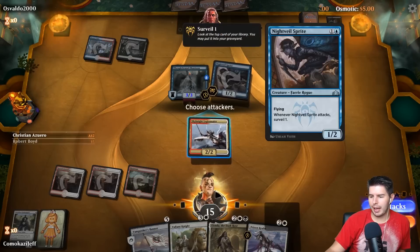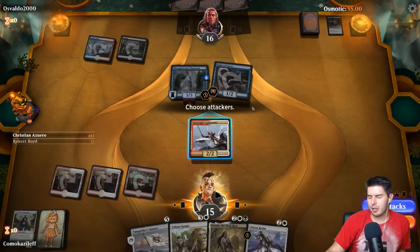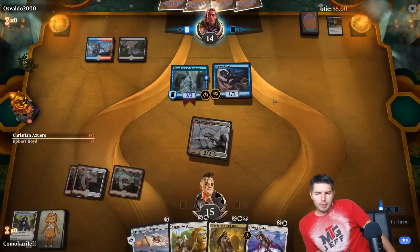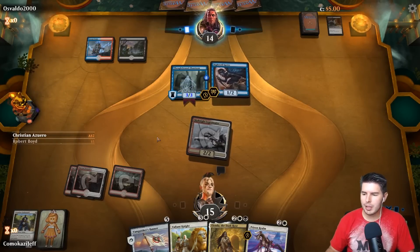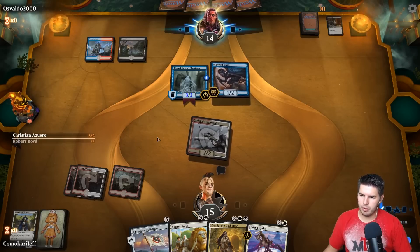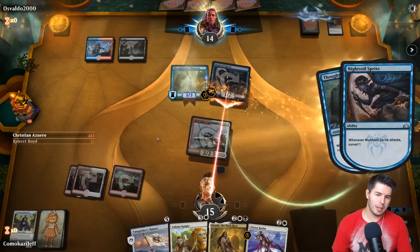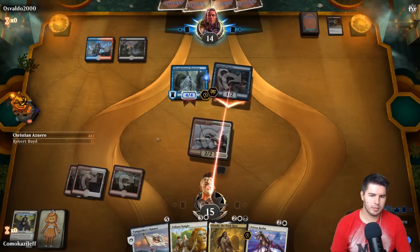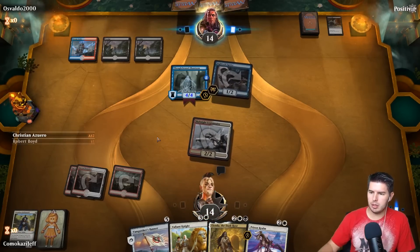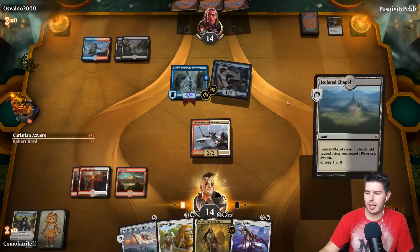We have Prison Realm here as well. We attack down to 14 — we're fine with this Thoughtbound Phantasm since they're stuck on lands. We actually win by racing, I think. It gets to surveil again — the surveilling is also tons of value. Down to 14.